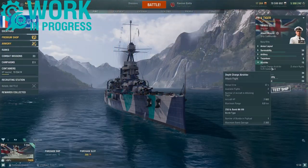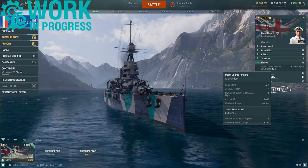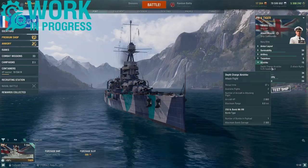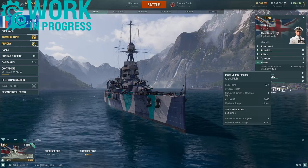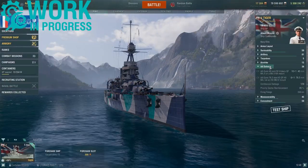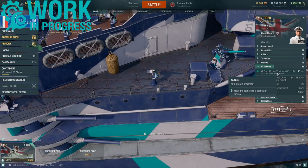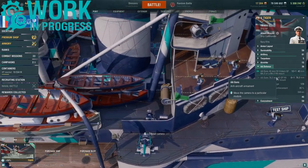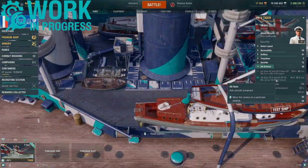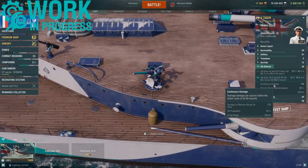Tiger also gets access to the depth charge airstrike to deal with submarines: two attack flights, one aircraft per flight, dropping one bomb, with a max damage of 2300, and a reload time of 37 seconds. When it comes to AA defence, a rating of 36 — 10 single-mounted 40mm Vickers Mark 2 guns and 6 single-mounted 76mm guns. Combined, they put out a continuous average damage of 129 with a max firing range of 3 kilometers.